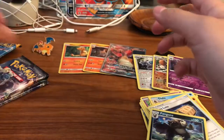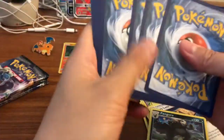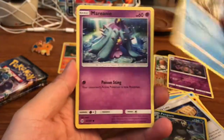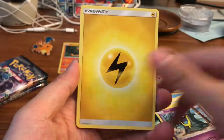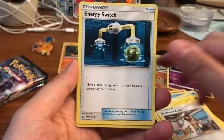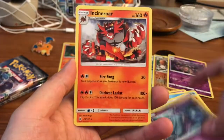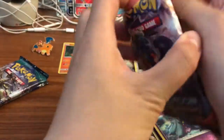Sun and Moon base — come on, Ultra Ball, you gotta be in here. We got Dugtrio, Happiny, Stufful, Totem, Amarura, Alolan Grimer, Thunder Energy, Professor Kukui, Energy Switch, Golbat, Happiny reverse — and our rare is an Incineroar, regular rare.